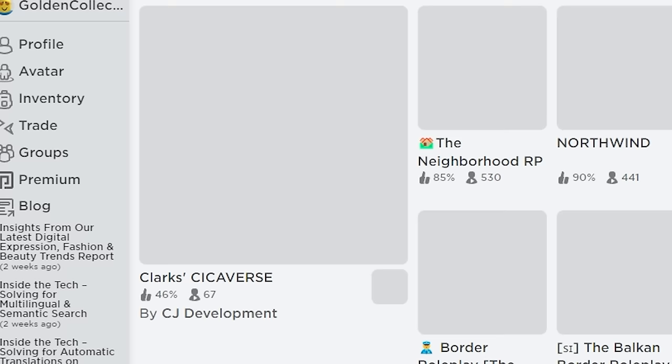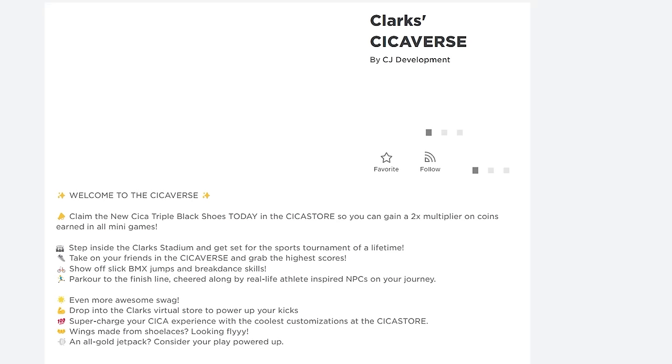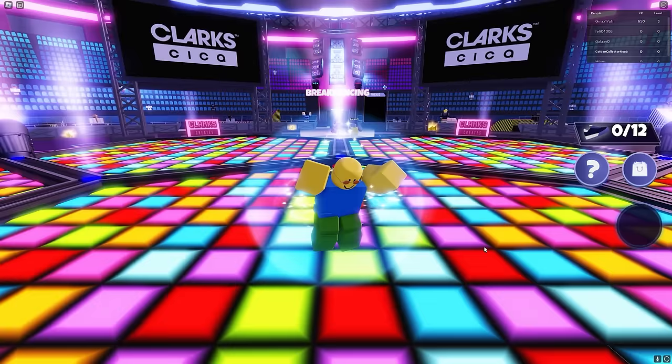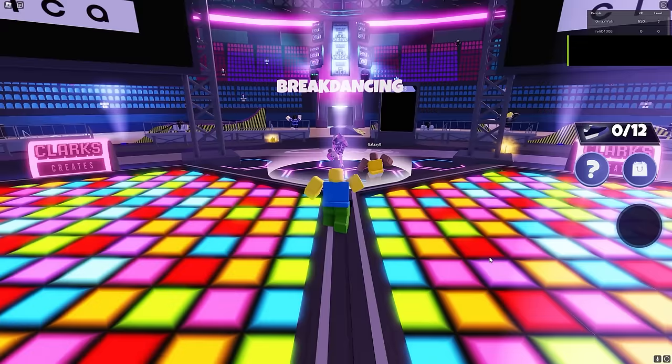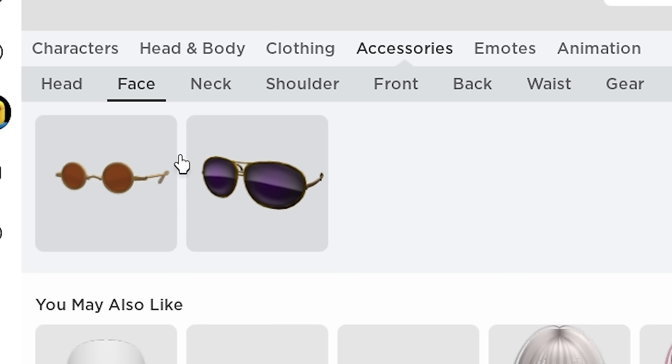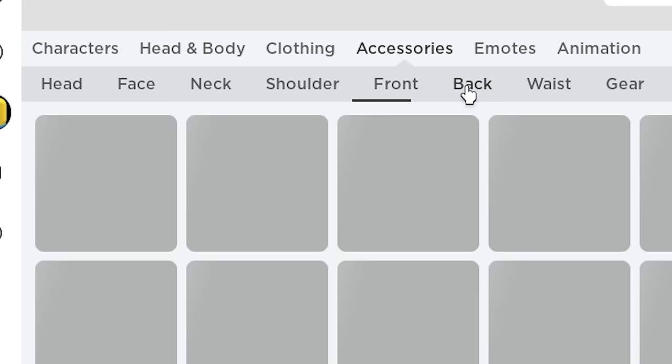Next, search Clark's Stickiverse — there's a super easy free item you can get from this game. Make sure it's made by CJ. Once you load in, go to the breakdancing area and select any difficulty you want. All we need to do is get a streak score of 5 or more. It's that easy — I literally did this in 5 seconds, so I'm sure you guys will have no problem getting this free item.